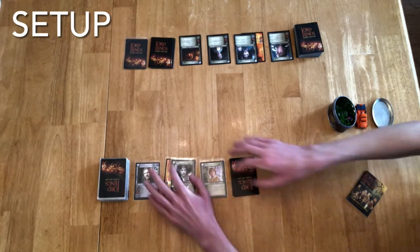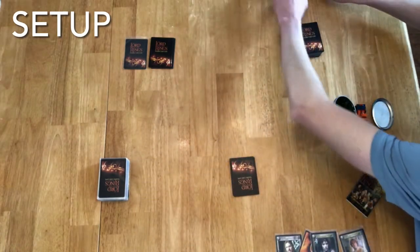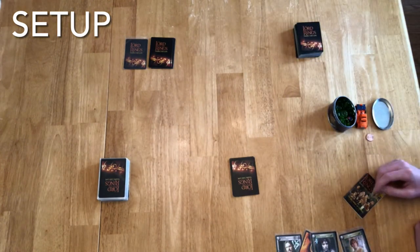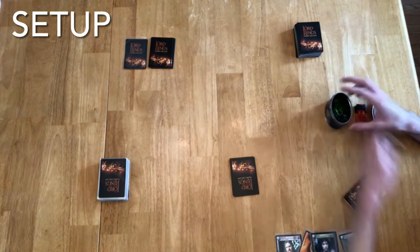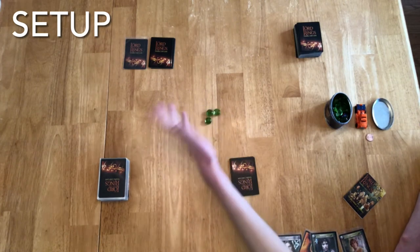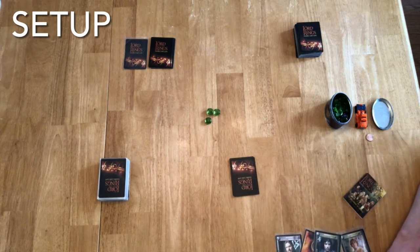We will pretend we have revealed no fellowships and have no clue what's going on. Since I'll be operating both decks, I know what the choices are going to be. This deck likes to bid zero burdens, and this deck, for convenience, is going to bid somewhat gutsy and go with three burdens. This deck is going to choose to go first.